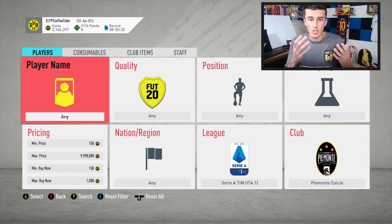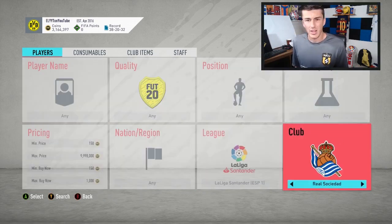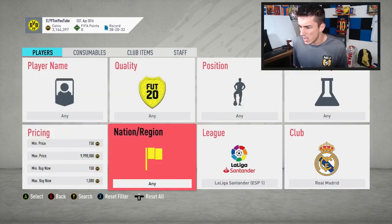Try to pick these players up during times when SBCs are dropping at 6 PM UK, because if a cheap pack SBC drops, a lot of supply will hit the market. Or you can do this on Sunday night with squad battle rewards — pick up a bunch of Piamonte Calcio players and players from other leagues.